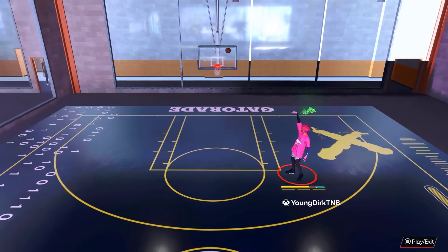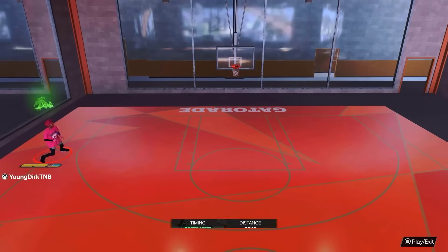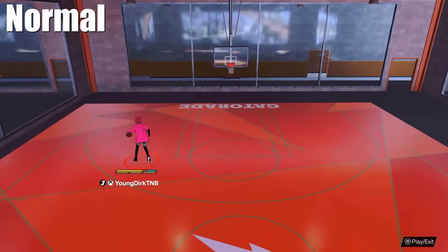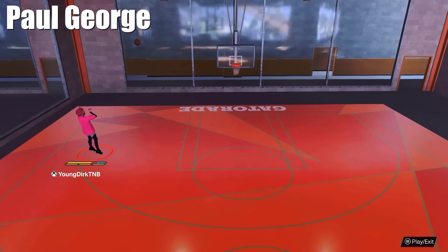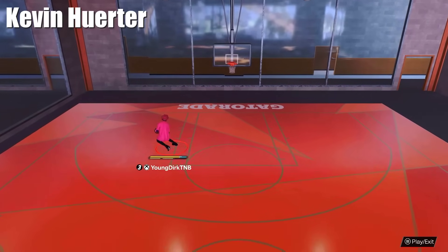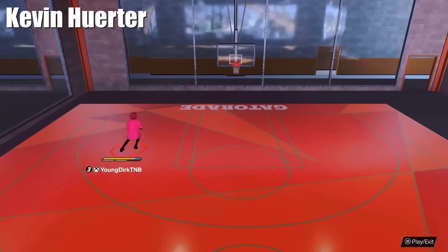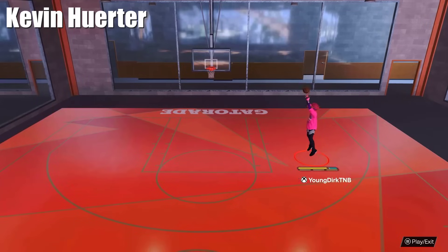Let me show you the actual best hop jumpers in the game. These are in no particular order. First is Normal — you can get this on literally every build and it has a good hop to both sides. Next is Paul George, which has a really good weak hand hop jumper, but the dominant hand is just okay. Next is Kevin Hurter, which has probably the best weak hand hop jumper in the game, but the dominant hand is not good at all.